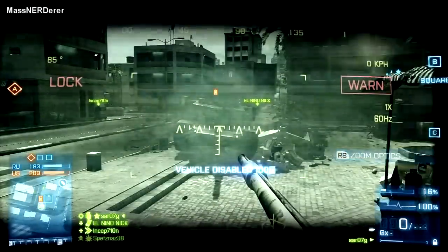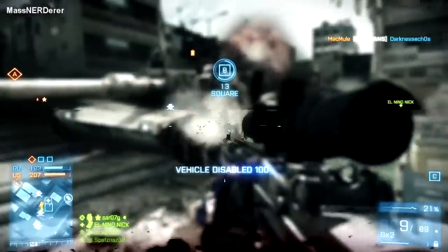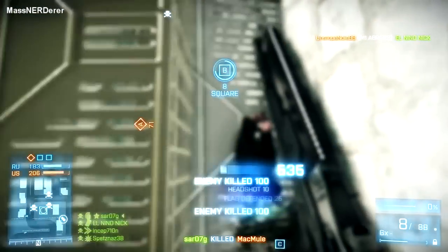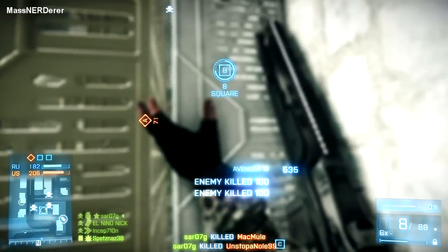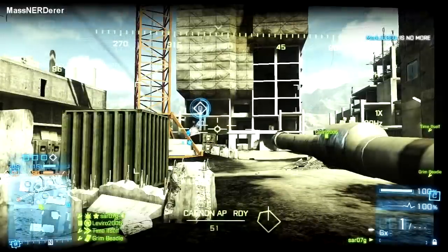You also have the option to repair and take down air vehicles. Just make sure to switch seats to the side not taking fire, and don't be afraid to shoot your rockets from air vehicles either. When you're on the ground, keep things spotted to make it easier for your pilots in the air.